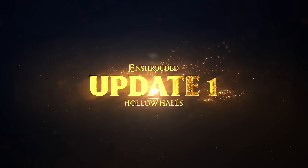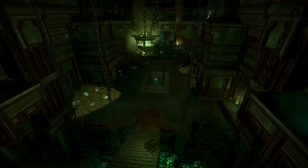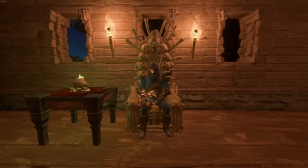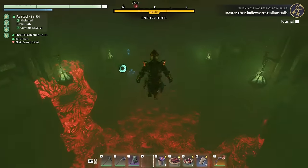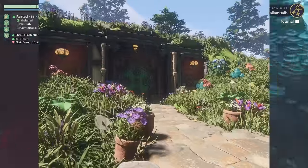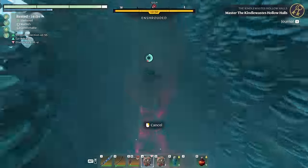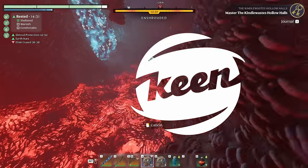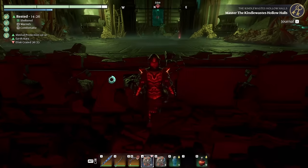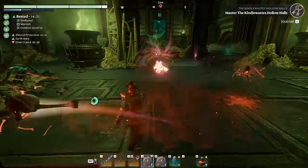Enshrouded's first major update, The Hollow Halls, has just been released, bringing with it new dungeons and loot to suit any play style, as well as five new build blocks, a selection of new build pieces, and a whole lot more, which I'm going to be covering in this video. A huge thanks goes to Keen, the makers of Enshrouded, for sponsoring this video. If you haven't played Enshrouded yet, now's your chance — make sure to click the link to the Steam page in the description and comments below.